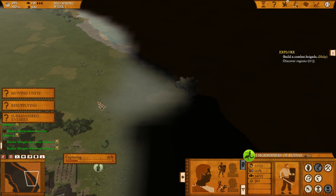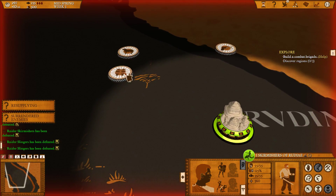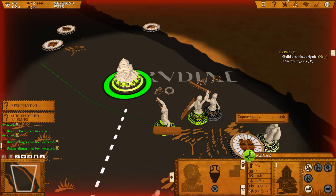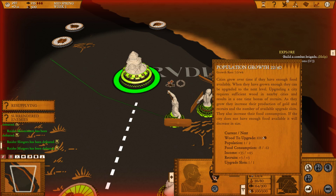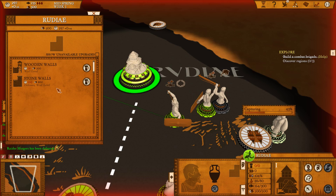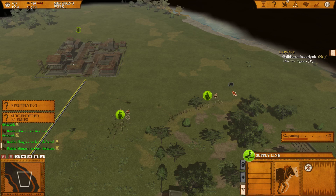Upgrade slots are how many buildings you can construct in a city — very important to upgrade when you can. Right now all we can build is wooden walls or stone walls; as the city levels up we'll be able to build more. Looking at the research skill tree: there's Military, Economy, and Navy — I've never messed with Navy much. Economy increases the number of city stances. Cities have stances like military units — Defense stance increases food consumption but increases city defenses and lowers tax output. I usually go for Trade stance, which increases tax output but lowers defense and recruitment rates.